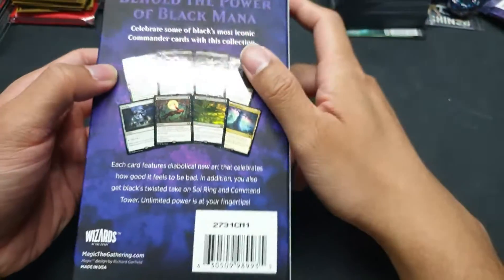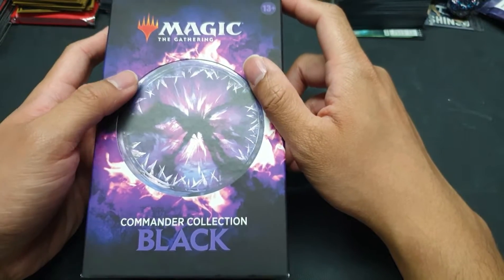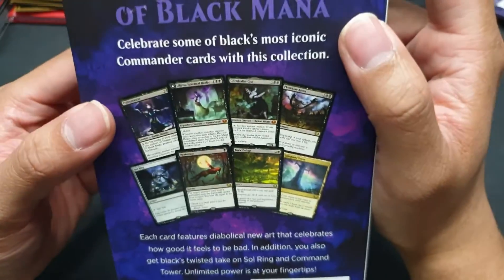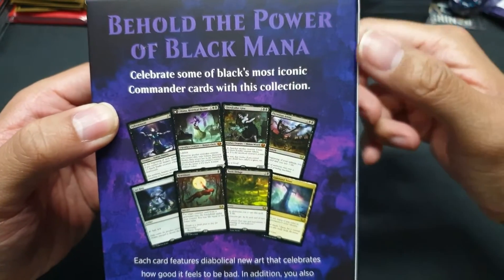Commander Collection Green was really a heck of a value — it was sold for like 1,600 pesos back then and now it's being sold for 4,000 pesos each. It had really lots of Commander staple cards. So you see these cards in the back? Behold the power of Black mana!